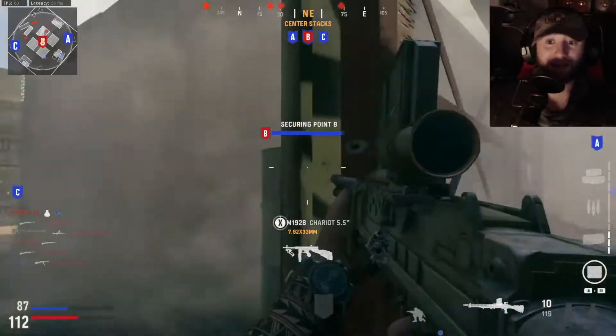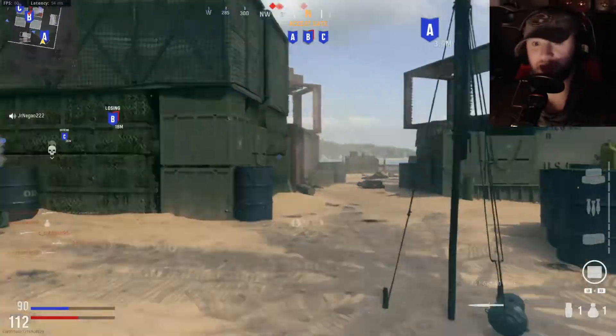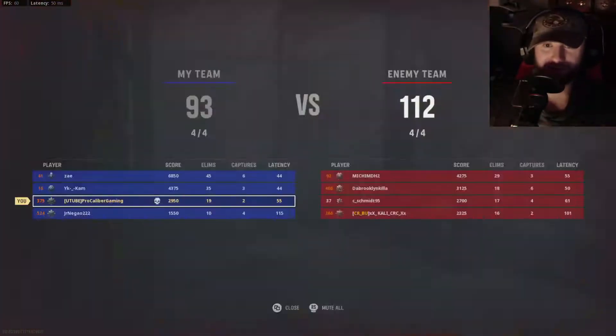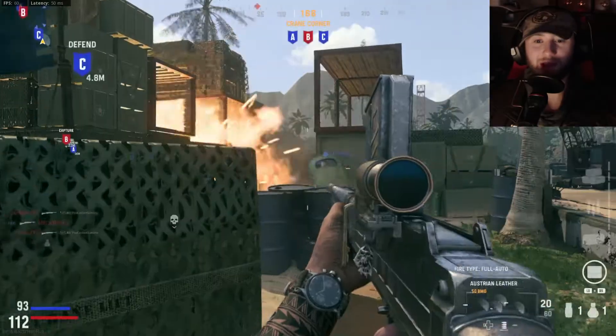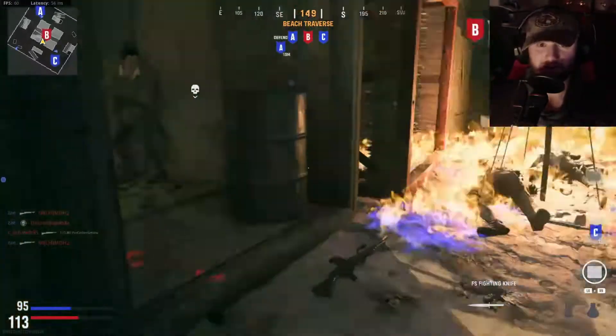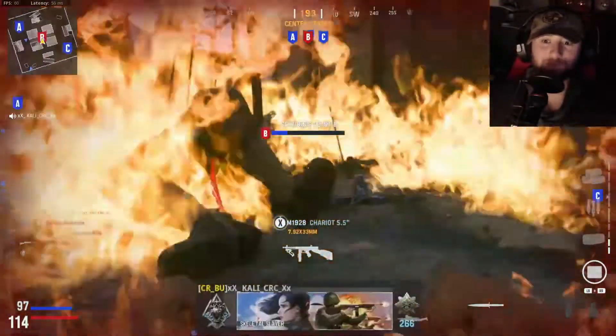My team was obviously down a teammate, and now they're technically down one too. They got a body on the map, but it ain't no good if they ain't on the flag — and it's the white guy too. So I think he was the one that was doing pretty solid there for a second. Yep, they're guarding him because they know he ain't on the field.